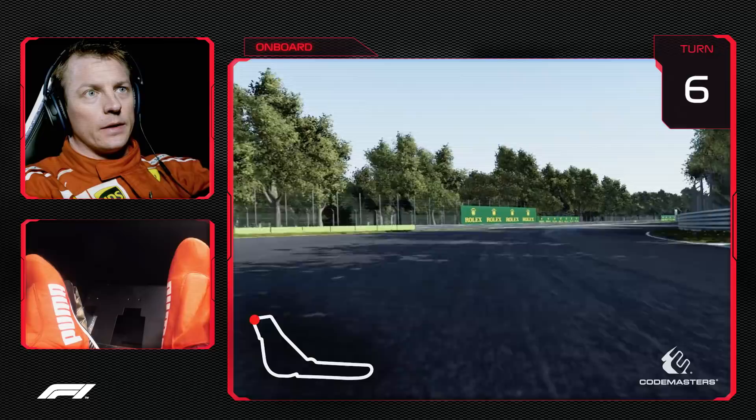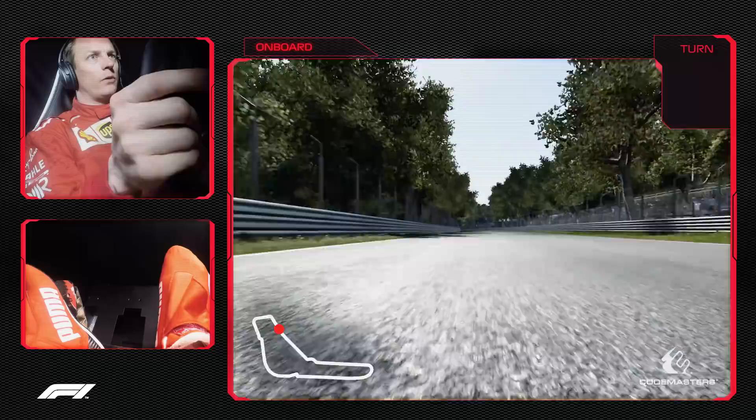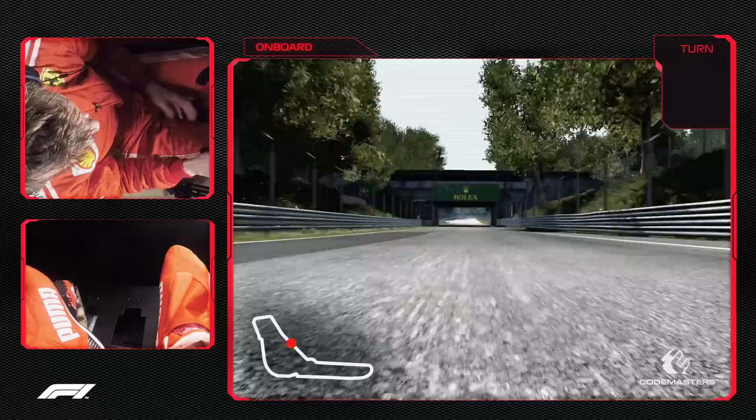Then it comes to Lesmo 1 — you can short-corner, but it's easy to lose lap time. Lesmo 2 is even shorter, so you need good braking and get early on the power because of the long back straight. If you don't make a good exit, you lose lap time.